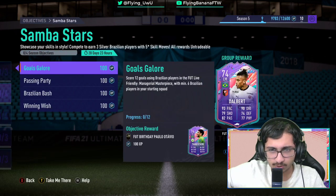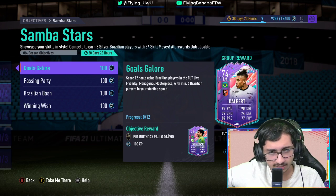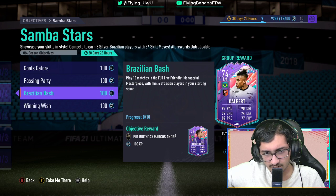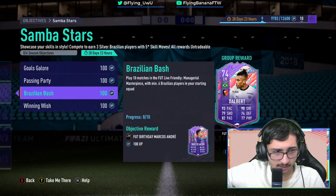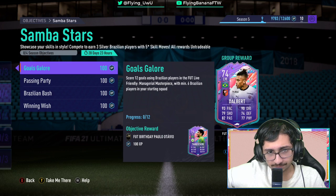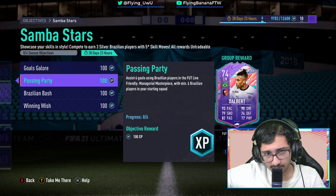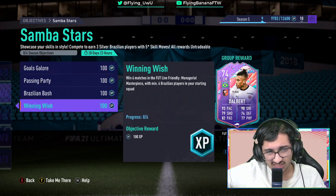Let me take a closer look at what cards are in here. We've got Dalbert, left mid from Rennes. We've got Paolo Ottavio — his normal card is a right back for Wolfsburg. And Marcos Andre, the only card I've never heard of, for Valo Deletré. For the objectives: score 12 goals using Brazilian players, manager match piece with six Brazilian players in the starting squad, assist six goals with Brazilian players, and play ten matches.